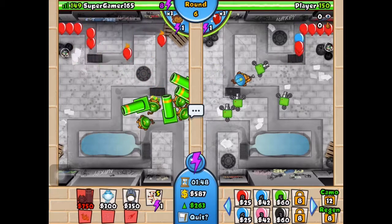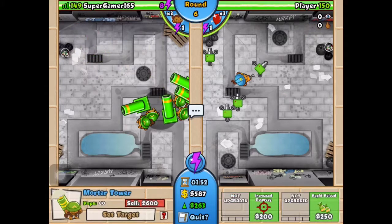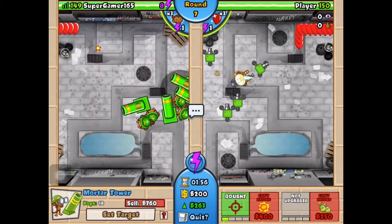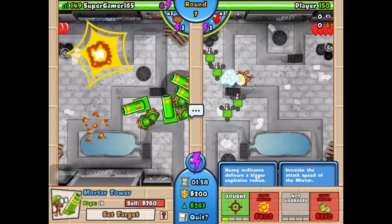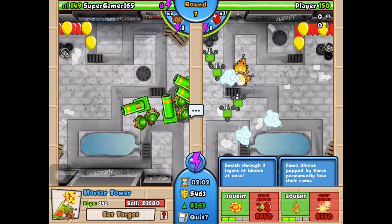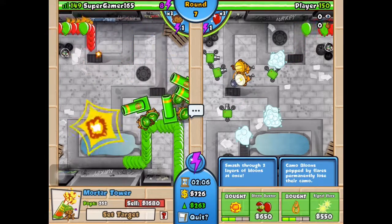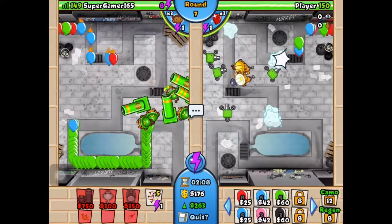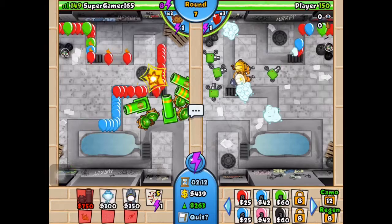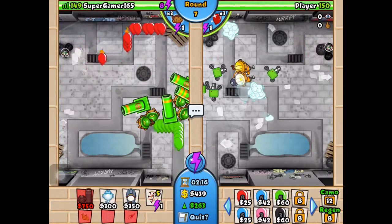I already have four mortar towers. Let me start upgrading them because they're kind of weak right now. I need to upgrade one so it can kill the MOAB. I think I'll be good — yeah, I can take it.